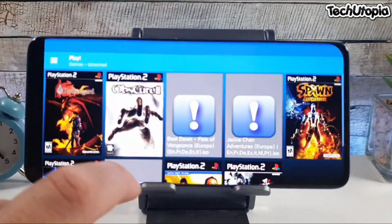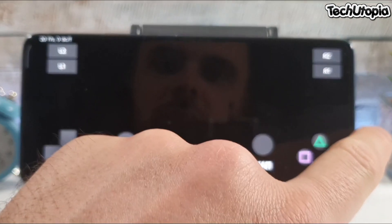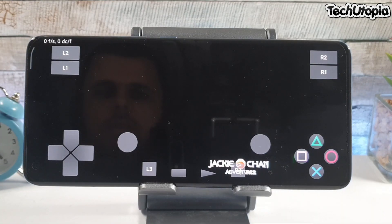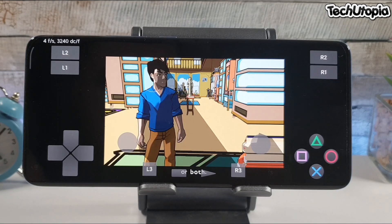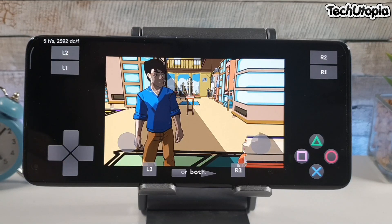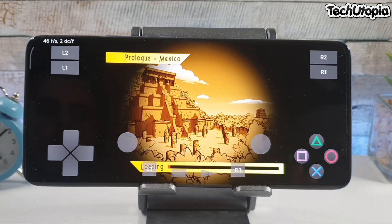Let's go with the Play emulator and run Jackie Chan Adventures. I already ran this game with this emulator, let me load the save state. It seems this game with the Play emulator is super laggy - two or three FPS maximum. This intro is like 10 minutes, very very slow. I don't recommend it right now - probably there's no big progress with this emulator for this game.